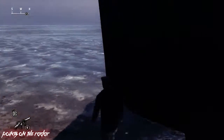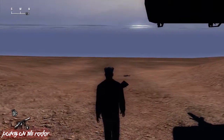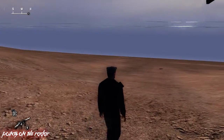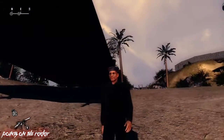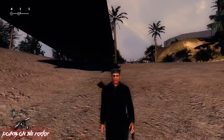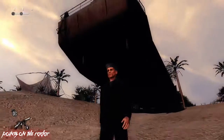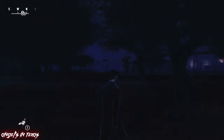By crouching you'll be able to squeeze through a tiny barrier here and get out of the map. From here you are fully out and you are free to explore. The next map we're going to show you how to get out of is Angels in Texas, and you want to come to this part of the outskirts of the map and simply run up the rocks where shown.